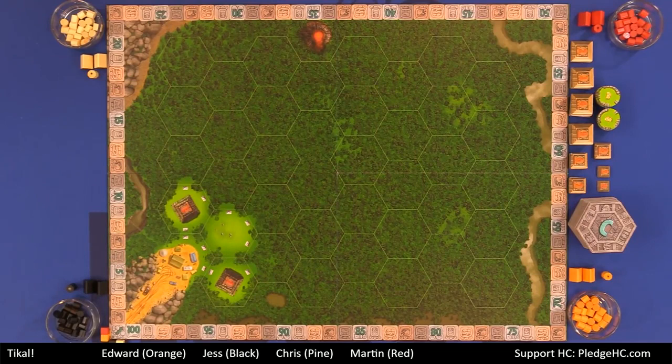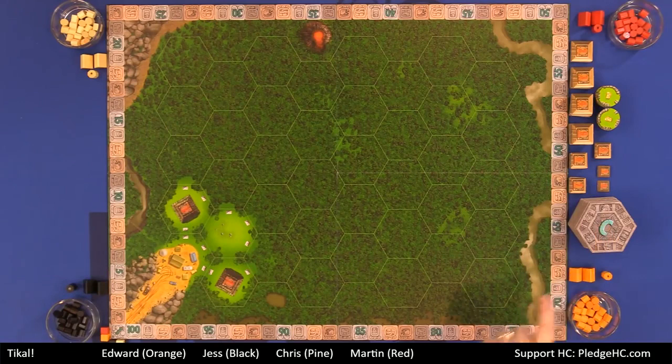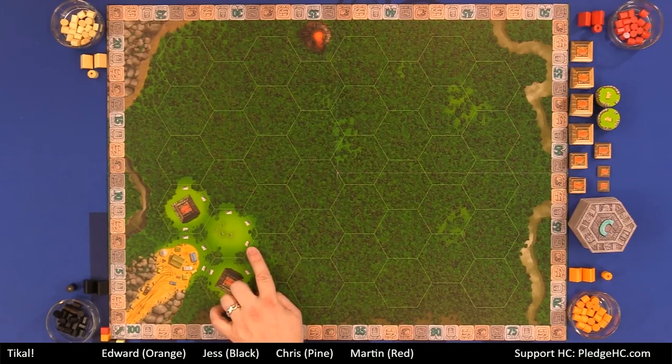Step one: draw the topmost terrain tile and, unless it's a volcano, place it on the board. You must place the new terrain tile adjacent to an existing or pre-printed tile. The very first player in the game will have four options for placing their first tile adjacent to one of the existing pre-printed ones.